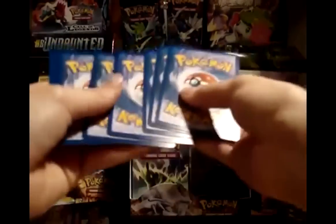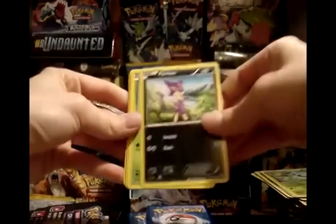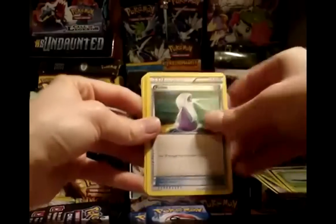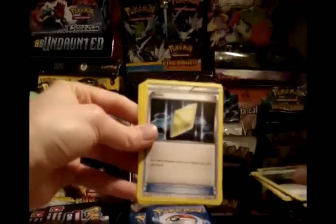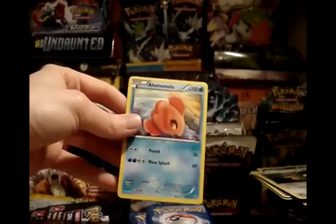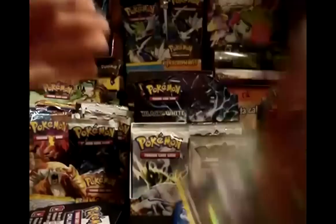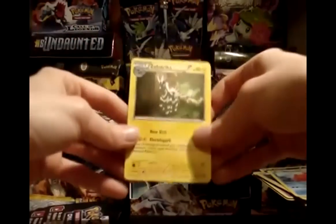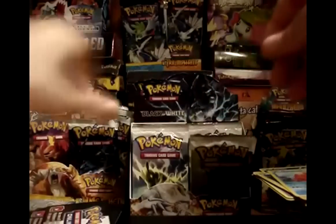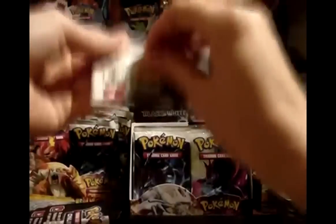Pack 18: Fighting Energy, Purloin, Snivy, Potion, Patrat, Revive, Super Scoop Up, and the non-rare Alomomola. My reverse is a Potion — nice. My rare is another Zebstrika. Getting a lot of duplicate non-holo rares and still no ultra rares, but we've still got quite a while to go.